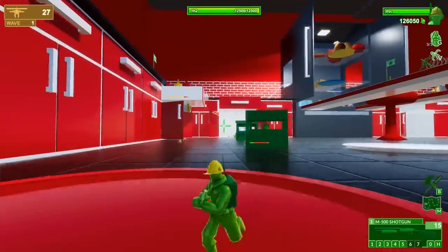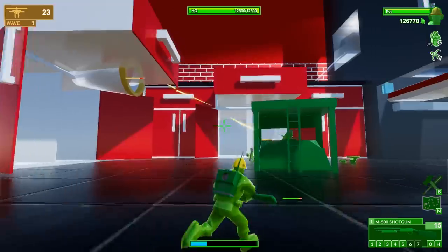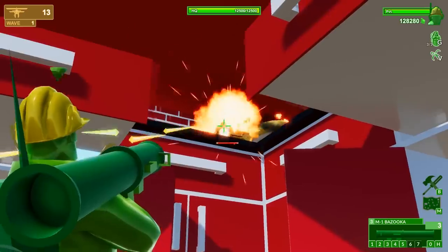More soldiers are coming in from over there and they're actually flanking us from above. They ambushed my defenses — they've got a machine gun jeep over there. This bazooka should help if I can hit it.